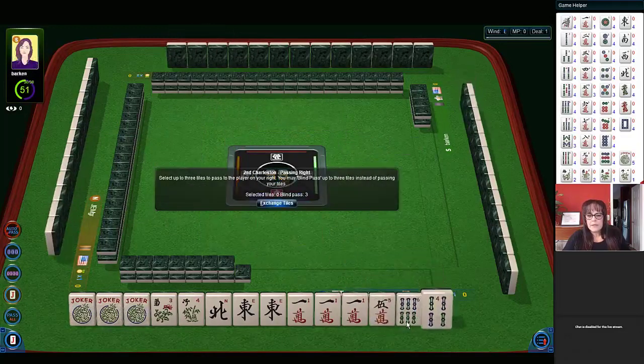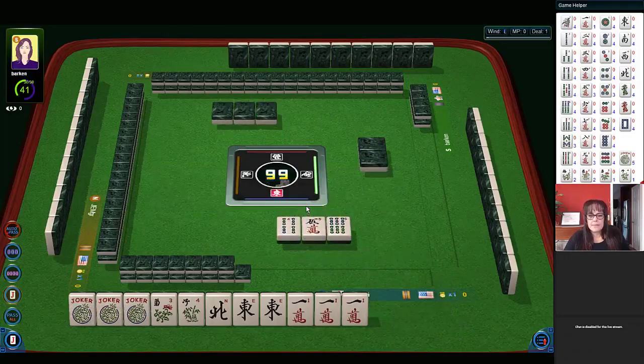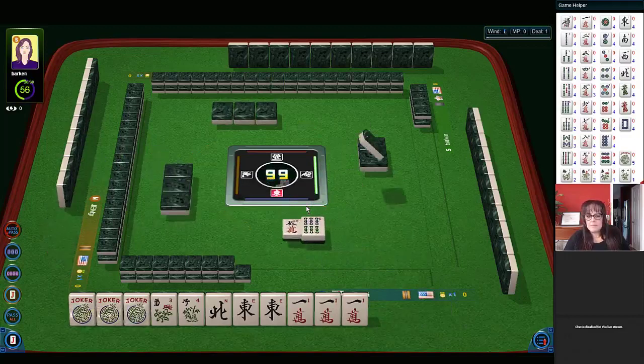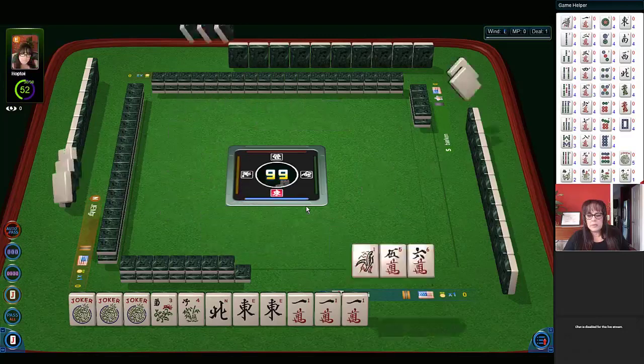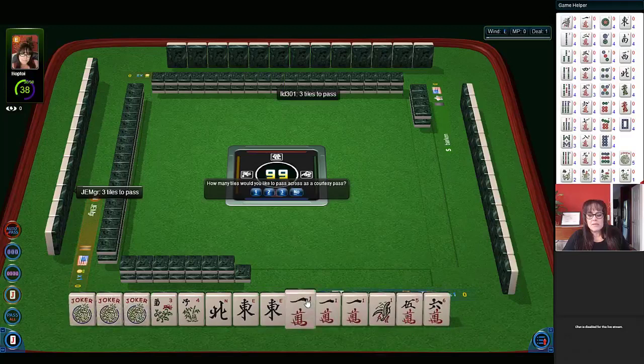No keepers here — we have tiles to pass. This is going to be risky too, but at least there are two suits. No keepers; we got a one in a different suit. One thing we could consider is playing news with ones and use the jokers for the one bam. We need a west and a south for news though. I think I'd rather play a quint since we have all those jokers. Let's just pass two. News with ones is 25 points — let's go for the quint.